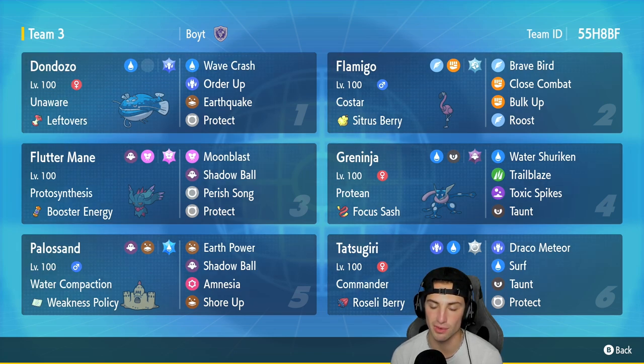Greninja is in our fourth slot. Greninja is only kind of here for support - it's got Water Shuriken for first-turn priority to proc the Weakness Policy and Water Compaction on the Palossand. It's got Trailblaze to also proc the Weakness Policy on Palossand if it wants to Terastallize into Water or just stay at its base type, since you'll be super effective either way. It also has Toxic Spikes and Taunt. Greninja's not that big of an attacker in Regulation D but it works out well as a support Pokemon.